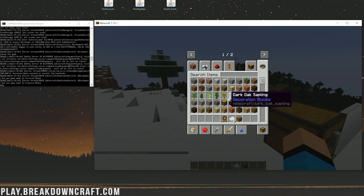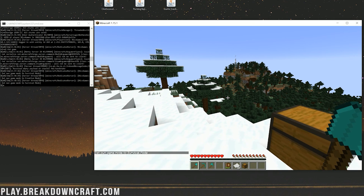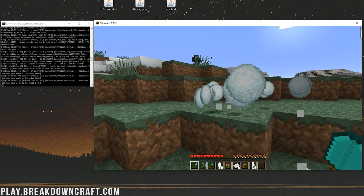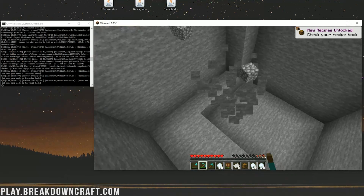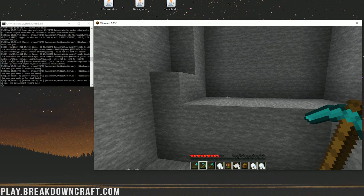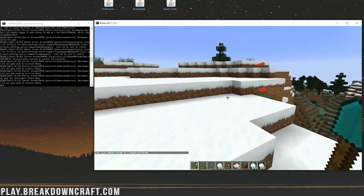The last mod to check out is Ore Excavation. Grab a diamond shovel, pickaxe, and axe, then go into survival. The default key is the comma key but I set mine to G. Hold G and click on snow to remove it all at once, or hold G on grass, dirt, or stone to bulk remove them very quickly. You can dig a hole all the way down quickly and easily with this mod.